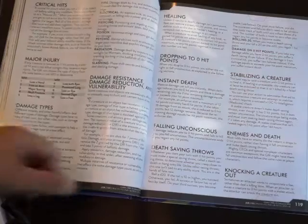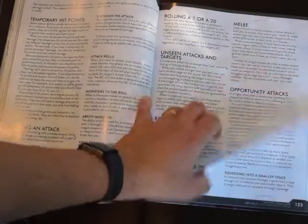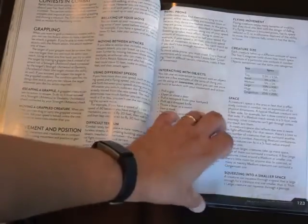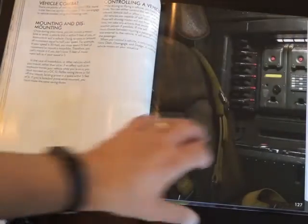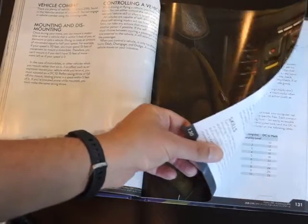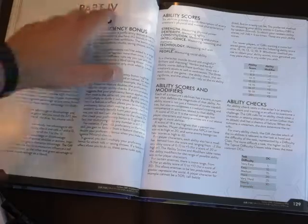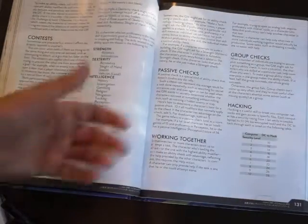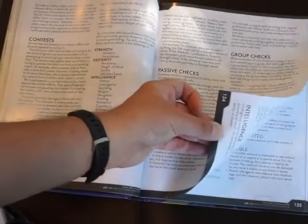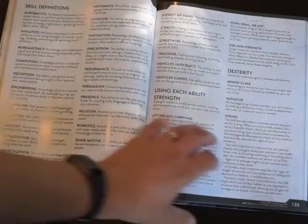Then we get into combat, and the combat will look familiar to people who've played certain games. There's quite a lot about combat and it seems a pretty tightly designed system, which I quite like. Then we have rules, different bonuses you can get for abilities, passive checks, and the rules themselves seem reasonably decent and straightforward — though this is just the first glance through.